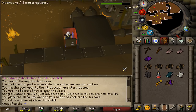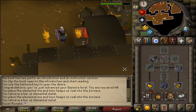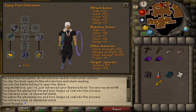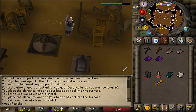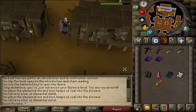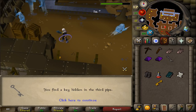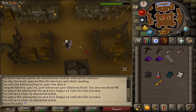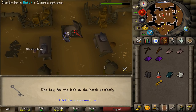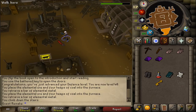Smelt two Elemental Bars. Now go north to the Water Elementals area. Go out to the southwestern corner to find some machinery. Search it to get a key, then go back to the center. Use the key on the hatch in the center, and climb down the hatch. Welcome to Elemental Workshop 2.